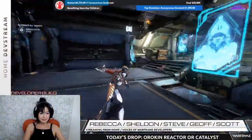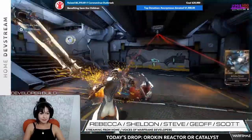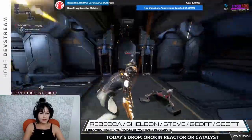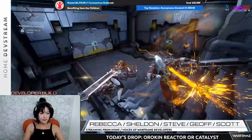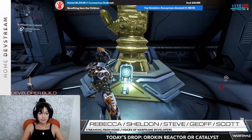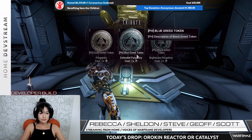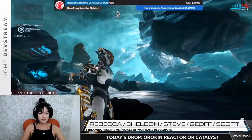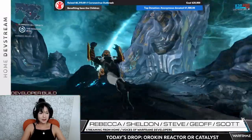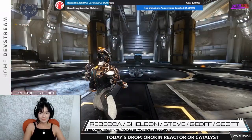Deadlock Protocol also includes a Corpus Ship tileset remaster. Within that tileset, Corpus enemies will drop greed tokens. These tokens can be used to interact with hand shrines that will open challenge rooms, similar to Doom Slayer gates. There's also a Jackal remaster.